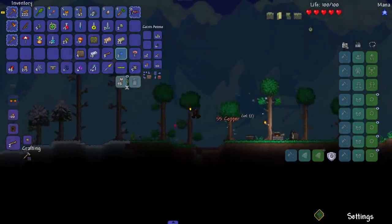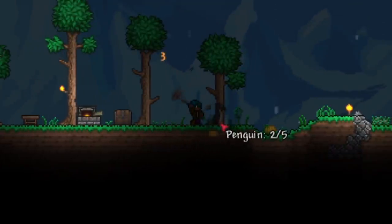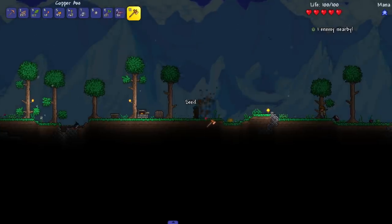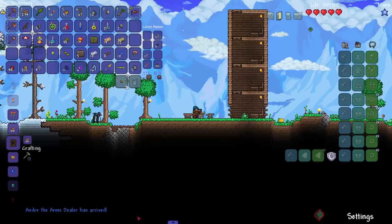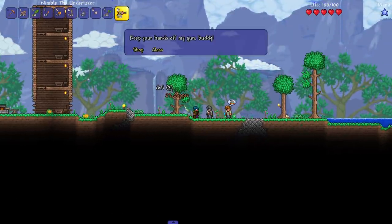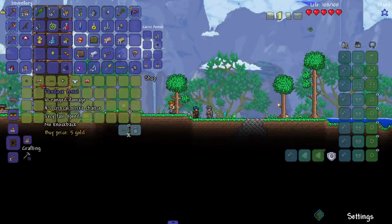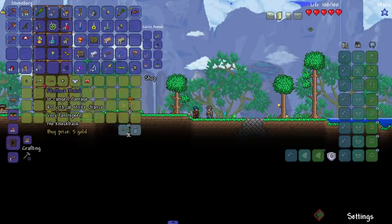We could probably take on King Slime right now, but I kind of want to get the Arms Dealer to move in and maybe get my hands on a couple of different weapons. A mini shark might cost too much, but let's see. Andre the Arms Dealer has arrived! What do you have in stock? He has the Flintlock, which doesn't do more damage than the Undertaker - the Flintlock is always a sad story because the Musket is better, the Undertaker is better, it just has very fast speed, that's about it.